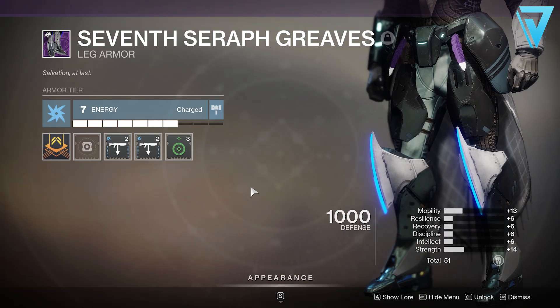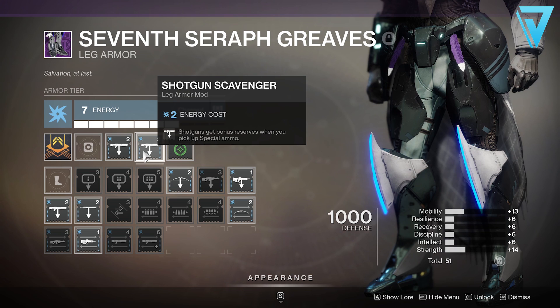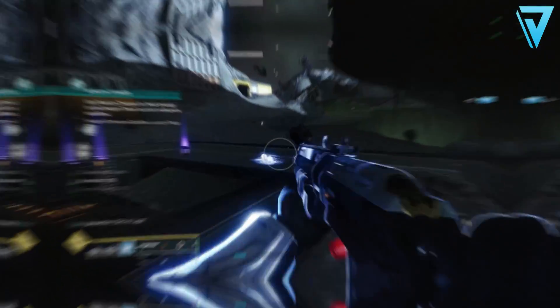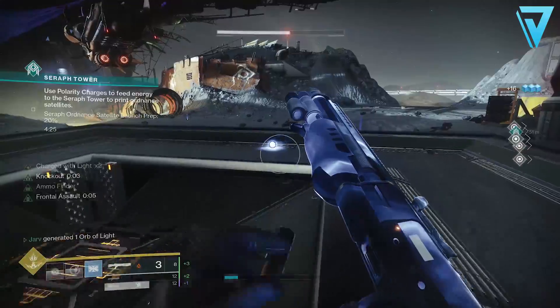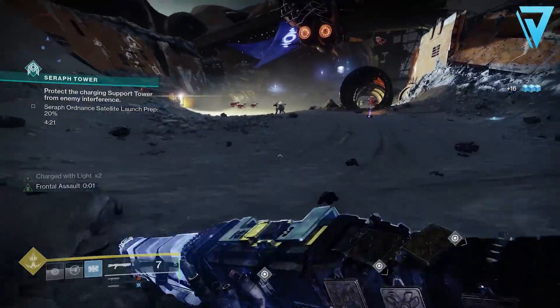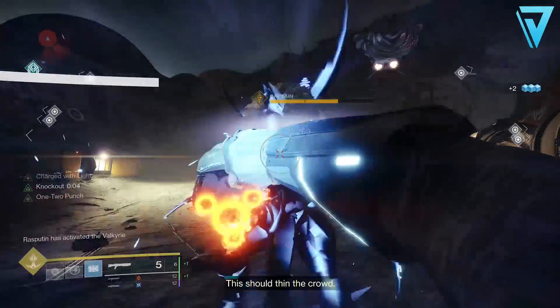Moving on to the legs — these are arc, and we have two shotgun scavenger mods equipped, which give shotguns bonus reserves when you pick up special ammo. We've also got another Season of Dawn mod called Taken Charge, where you become charged with light simply by picking up an orb of light. This provides another source of charged with light stacks, and as long as we have those stacks we'll always have increased damage and ammo reserves.